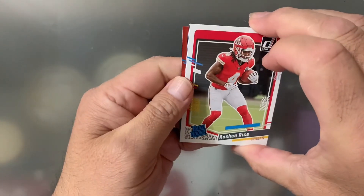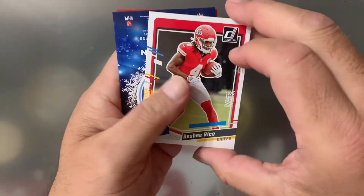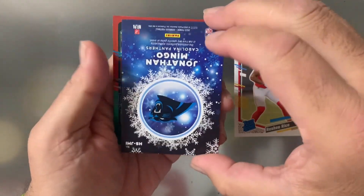Alright, oh we got a — oh. First rookie, we got receiver Rice. Oh, what is this? What is this? Jonathan Mingo.